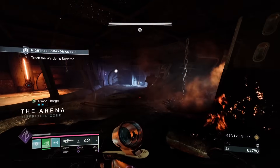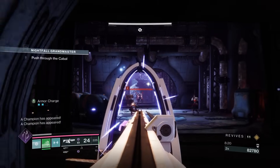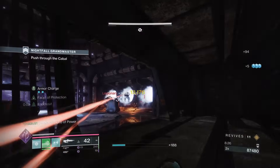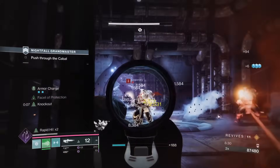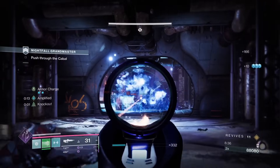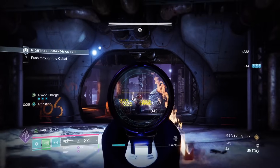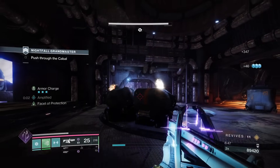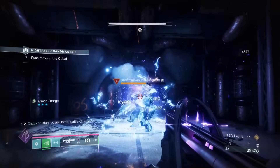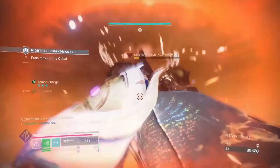We'll come to the next section - this is a good laning section to test the scout as well. It doesn't one-shot ads; it almost one-shots red bars. A rocket sidearm - correct me if I'm wrong - I'm sure it one-shots red bars in GMs as long as it's overcharged or surge. The mag is a lot bigger than a rocket sidearm and it's got more range, but a rocket sidearm does have a lot of range as well. We'll get a stun here - nice damage with the hip fire.